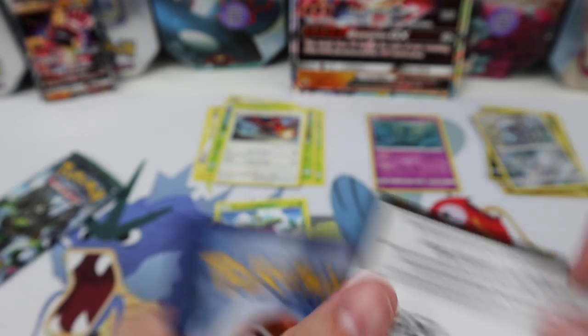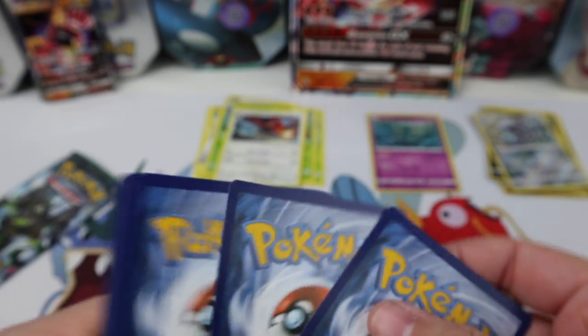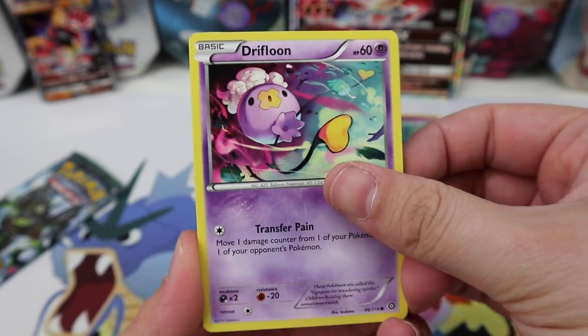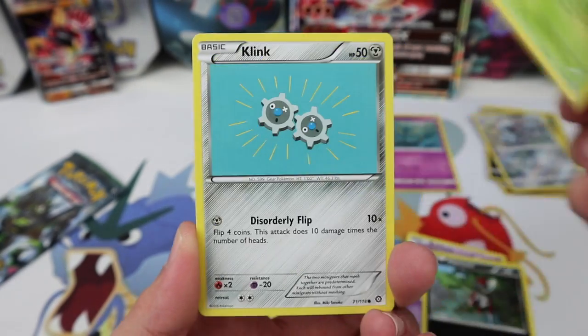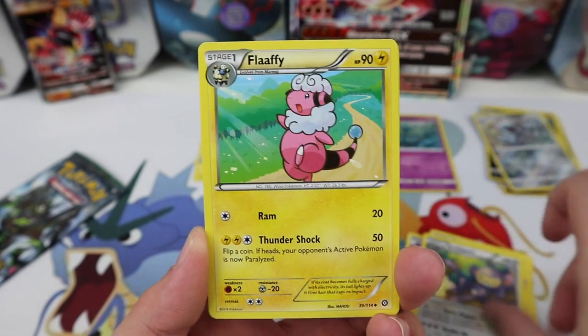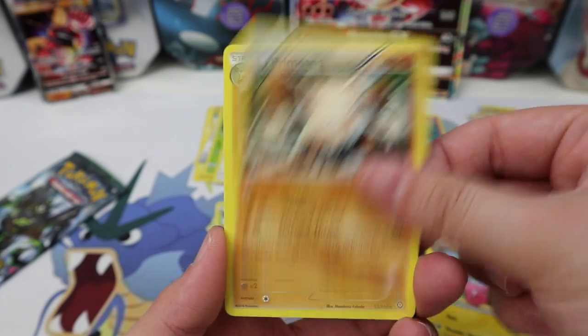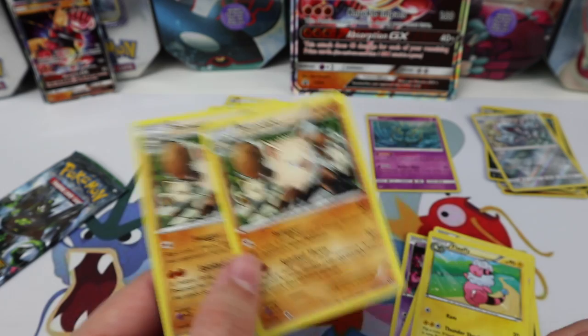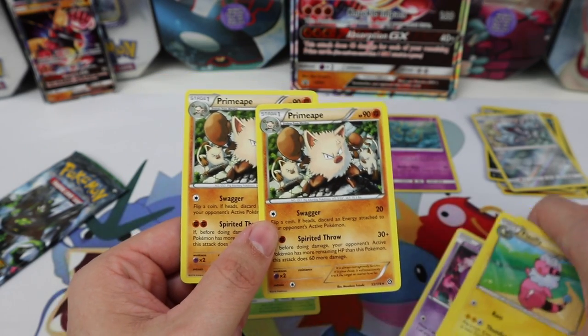We have two packs left and it's not looking good — only one hollow so far. Steam Siege: Drifbloon, Phanpy, Clefairy, Mareep, Lampent, Ambipom, Flaaffy, Primeape. It's not even a reverse — just two rares.